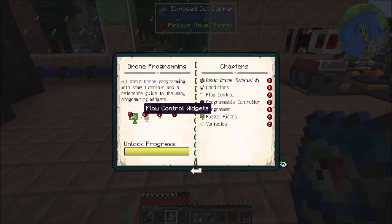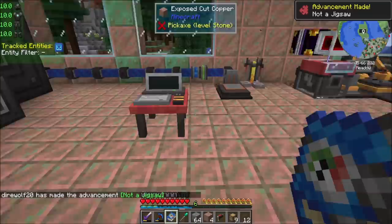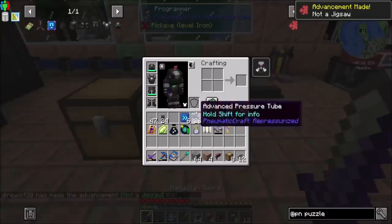Flow control widgets, world interaction widgets, condition widgets, other widgets. I bet you can do some pretty crazy stuff with this thing. Let me flip through this book a little bit and then come back. We also need programmer puzzle pieces, from what I'm learning. And that should be in a chest adjacent to the programmer. Cool.